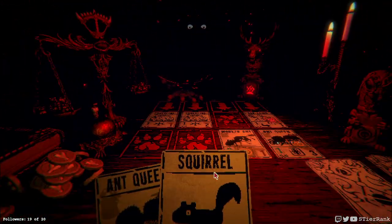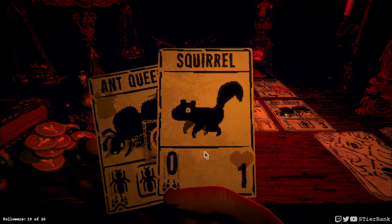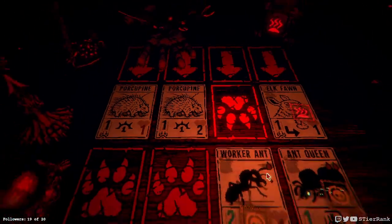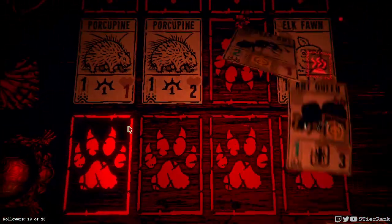Trying to see if we can actually recover this. The ant queen being one in three, we could sacrifice and get another one on the board. But we don't have to. Let's just keep going and see if we can get excess damage out of this.